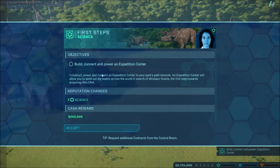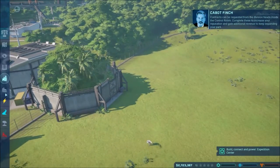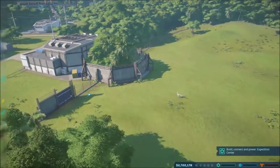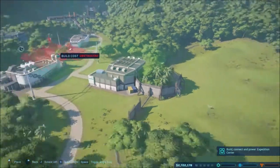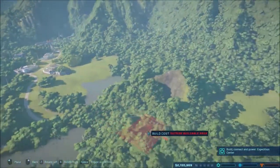Alright. Construct power and connect an expedition center to your park's path network. An expedition center will allow you to send out dig teams across the world in search of dinosaur fossils - the first step towards acquiring dinosaur DNA. Accept. Contracts can be requested from the division heads inside the control room. Operations. Expedition center.